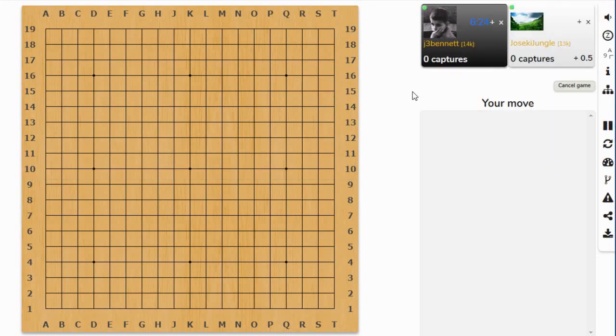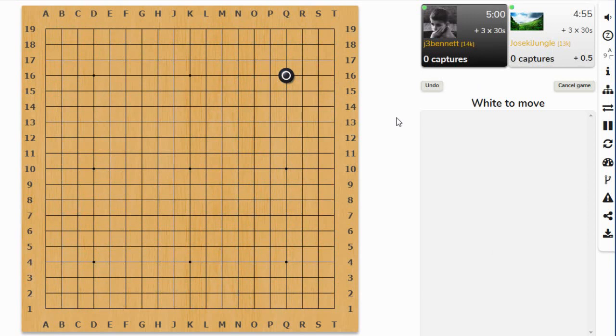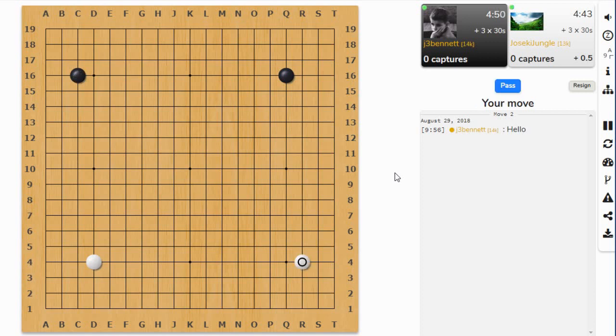Here we go, Joseki Jungle. I get to go first — it's an even game. He has a one stone handicap so he doesn't get any komi, but we have the same number of stones on the board. He took the four-four point, I'll go with a four-three here. He created a four-three point so I'll approach it. I always do low approaches — maybe I should try the high approach for a change.